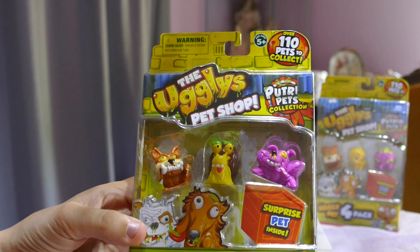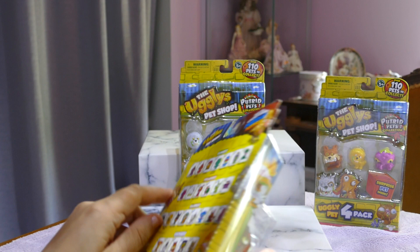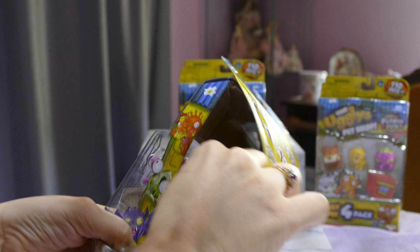As with any Moose product, usually there's a little bit of artwork on the front and sides, and on the back you get a mini checklist. I've opened quite a few Uglies Pets — Season 1 and Season 2. If you haven't checked them out, feel free to do so. We love Uglies Pet Shop here. We bought all the rotten homes and everything.